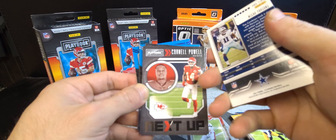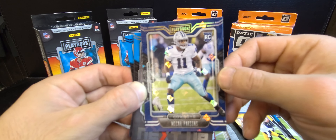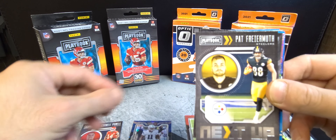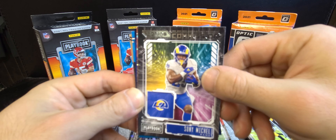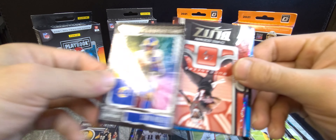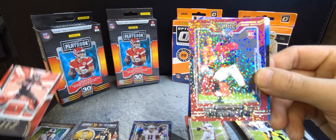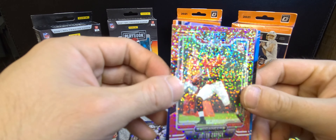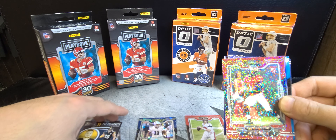We got a rookie card parallel here — it's Micah Parsons. Nice color match going along with the stars, I like that. Next up we got Cornell Powell, Pat Freiermuth, Sony Michel. Our sparkle parallel is Jalen Darden rookie card. We're hitting the rookies pretty good in this box. It says RC for rookie card — pretty sweet for the Micah Parsons.